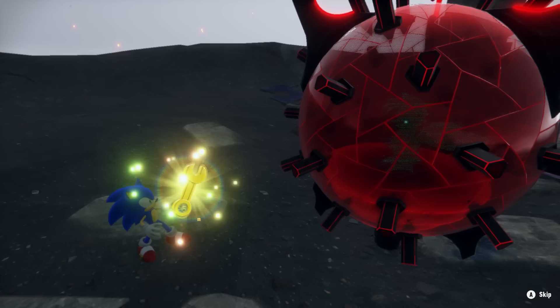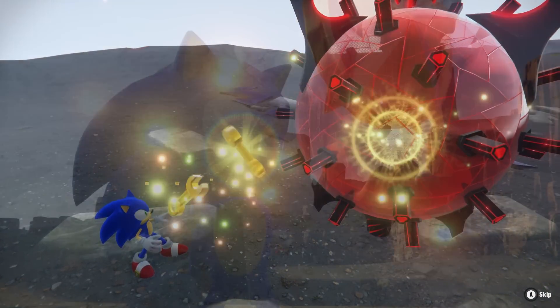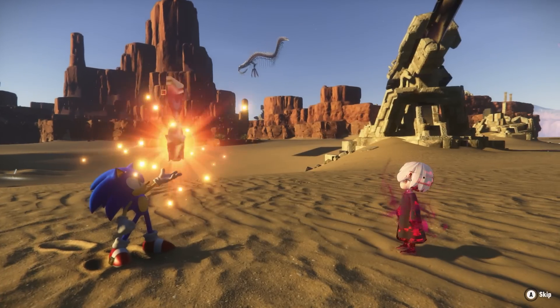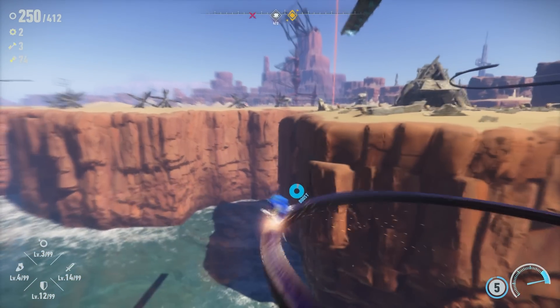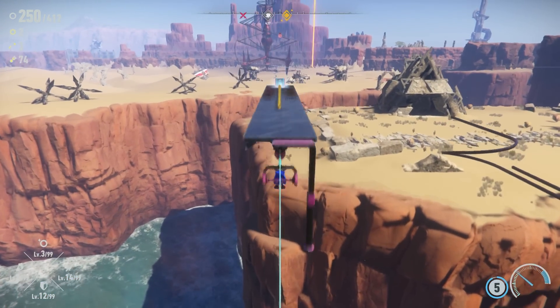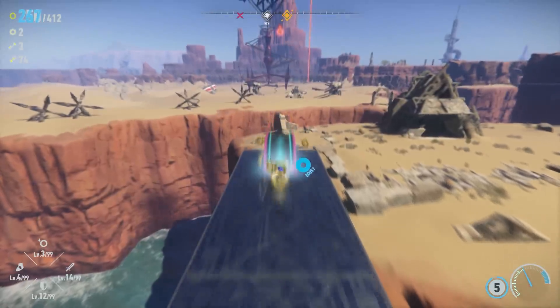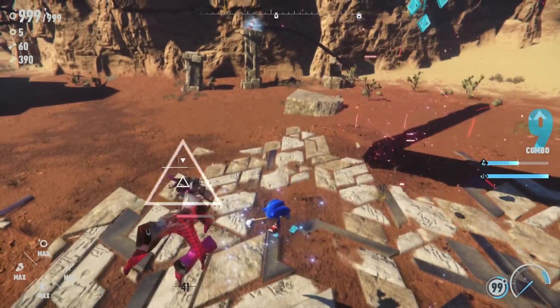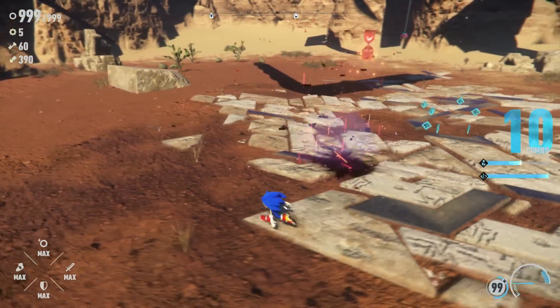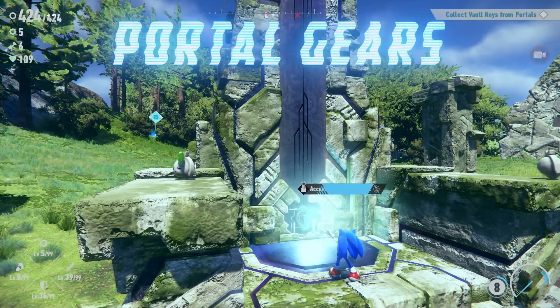Memory tokens will help you uncover more of the mystery behind the islands and also reveal side events that add more to the overall story. These items are pretty easy to find — explore the islands, overcome platforming challenges, defeat enemies, or even Cyloop in a circle a few times in order to quickly obtain them.